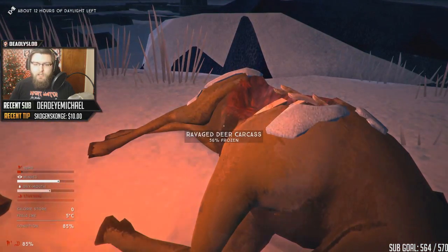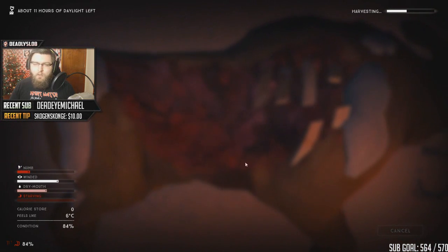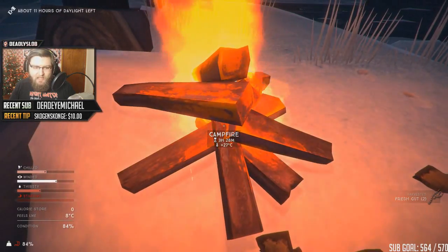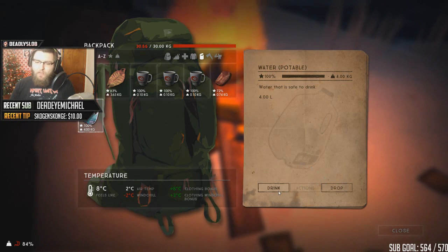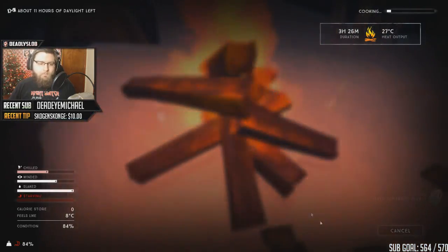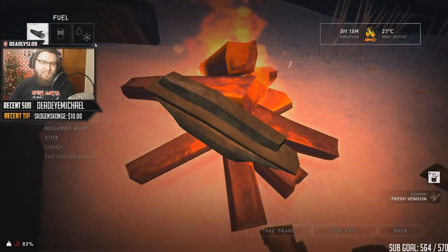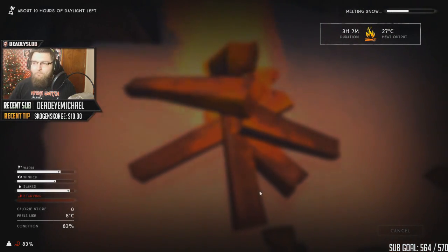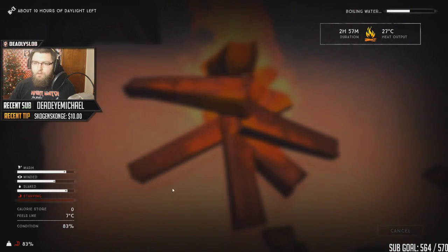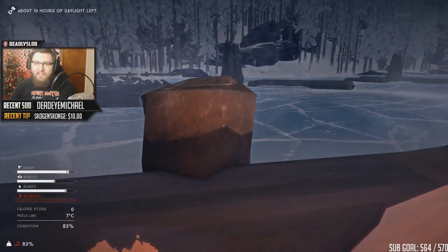Sit next to this cozy fire and wait for the big old deer carcass. We're gonna use the hacksaw to harvest it. We could get the hide, but I'm not interested in the hides yet because I can't do anything with them anyway — I could cure them, but there's just nothing I can do. We can cook the meat right now though. Might as well melt some more snow and do everything we can with this fire. Make some Tim Hortons. It's such a waste of a fire, but I kinda need to do other things today.